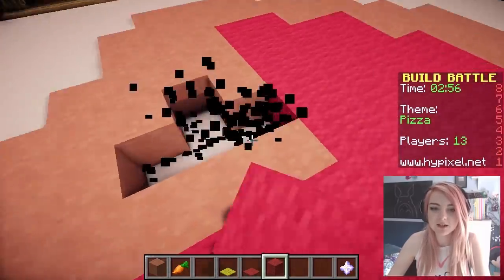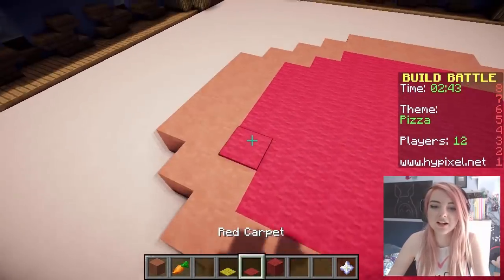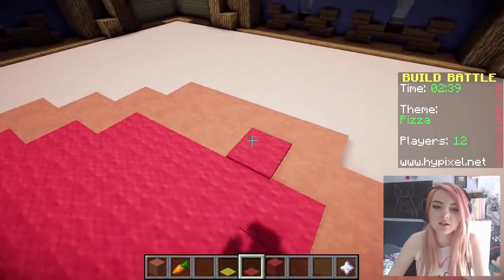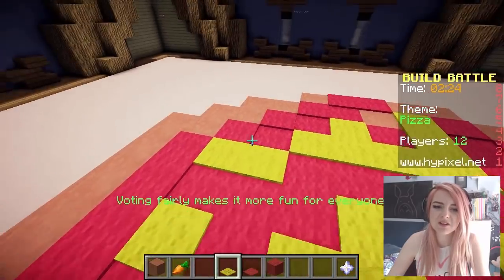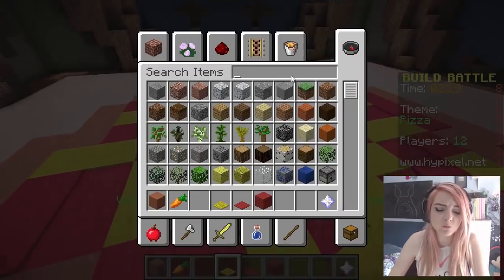And I haven't even got to decorating the pizza yet. That is the pizza. Let's put some tomato around. Let's have some cheese. That looks pretty good for cheese. This looks hideous, this looks awful! I would not eat this — mainly because it's made out of clay and wool.